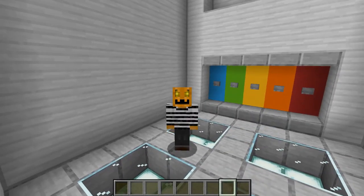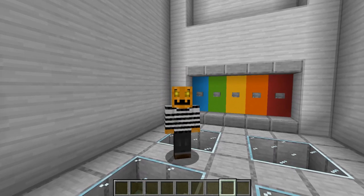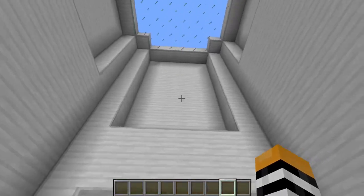Welcome back to another Command Block video. My name is Will and today I have built a gravity chamber in Minecraft. There's a row of buttons right here and these allow us to change the gravity level in this room.